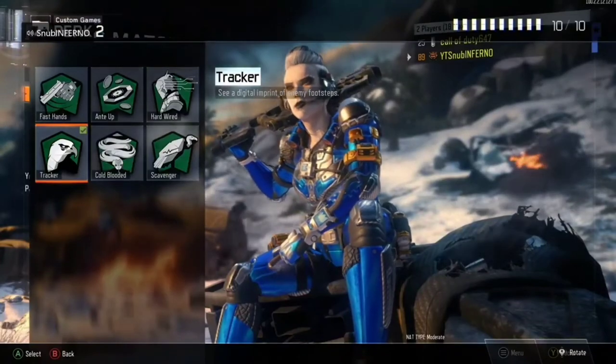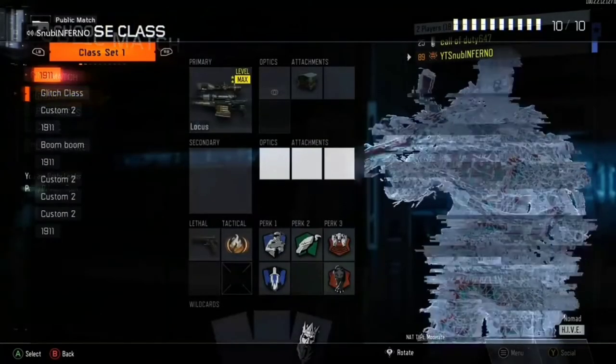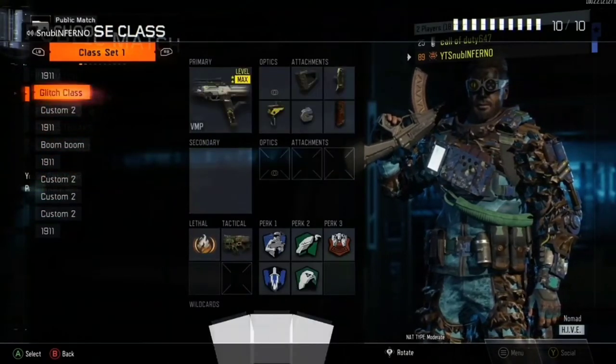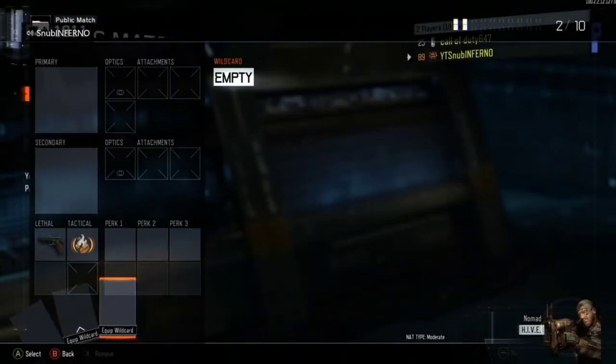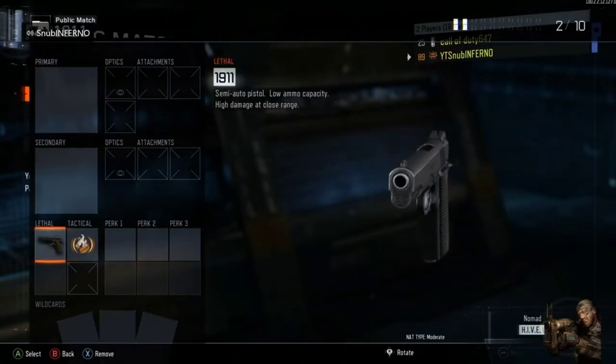Once you're on this screen, take your main controller, press B, press B again, and it'll show all your classes — as you can see, my classes include the Peacekeeper, the NX 11, Alpha Seed, and others. We're going to go into this one right here. There's room for these attachments and you can see my 1911 — I have no attachments in there.